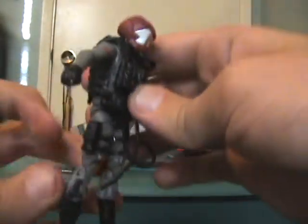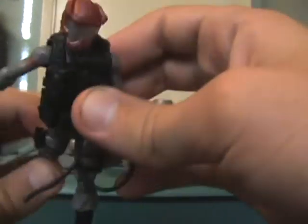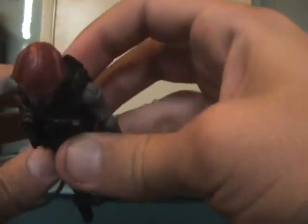The vest does come off. Underneath he's got no detailing, but he does have a holster. I tried to put a gun in it but the holster is just too narrow. I'm not sure why they include the holster — I don't know why they didn't just take it out, especially since he does not come with a gun.